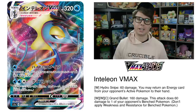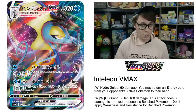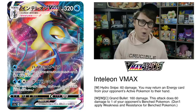Inteleon VMAX has 320 HP and two attacks. Hydro Snipe deals 60 damage and you may return an energy card from your opponent's active Pokemon to their hand — a nice disruptive attack. If you could get an Inteleon VMAX into play turn two going first against an Arceus Dialga Palkia, you could return their energy to their hand. Disrupting energy attachments in this format is very good, though my concern is you wouldn't be able to disrupt the ADP before they use Altered Creation GX, since Inteleon VMAX is an evolved Pokemon.